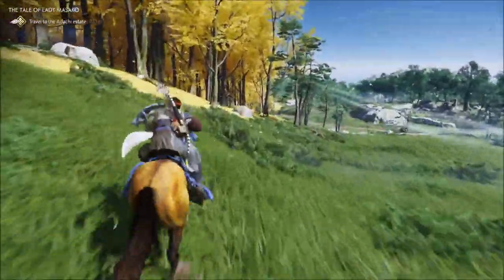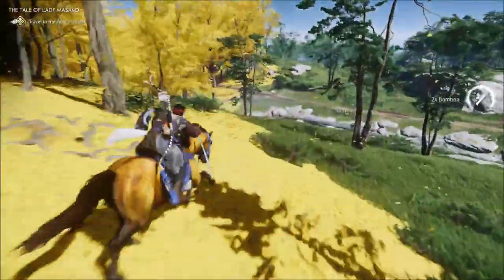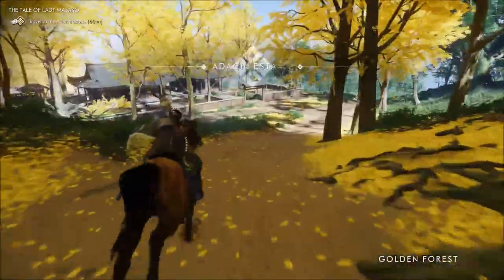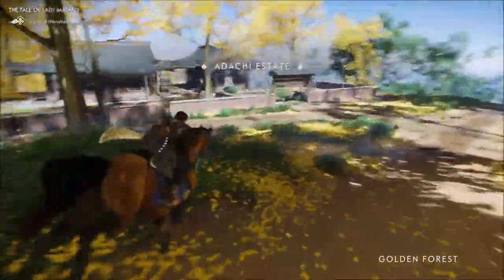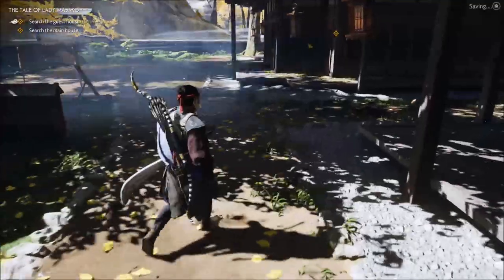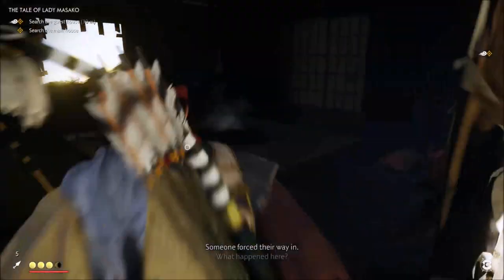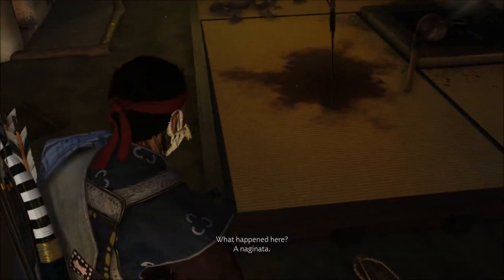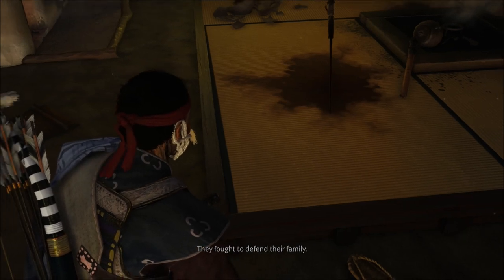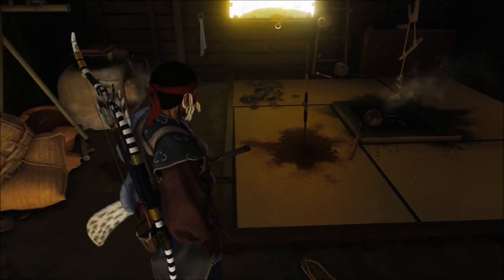This game really looks beautiful. I'm calling for the wind to tell me where to go. We're going the right direction here. I'll see you guys once we arrive at the location. I just wanted to show you the Golden Temple and all of its assets. The Golden Forest Adachi Estate — we're here, boys. It didn't take me too long, about two minutes to travel. Let's go ahead and talk to Lady Masako and try to find her, maybe recruit her like we did with the other ally.